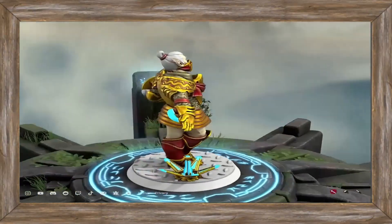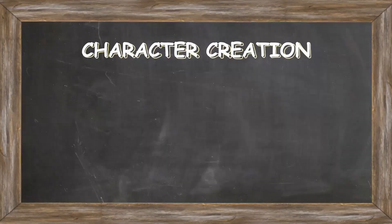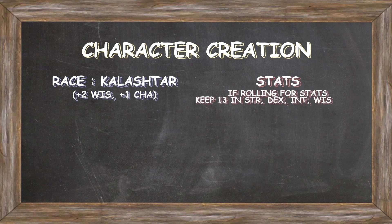To start optimizing our character, we'll begin by choosing the otherworldly spiritualist race of the Kalashtar people, which gives a plus two bonus to Wisdom and a plus one bonus to Charisma. Using these bonuses, we can determine our stats with point buy. If you're rolling for stats, make sure to keep a 13 in Strength, Dexterity, Intelligence, Wisdom, and Charisma for multiclassing purposes.